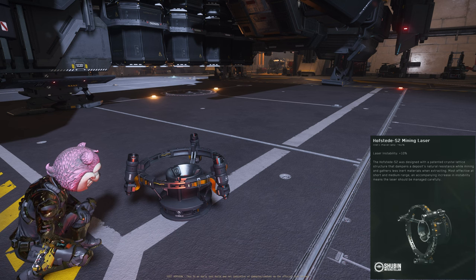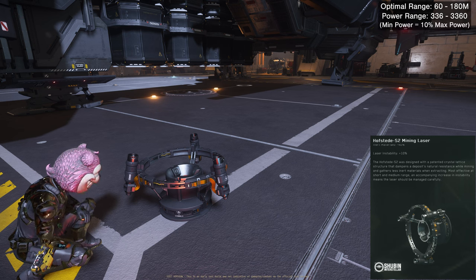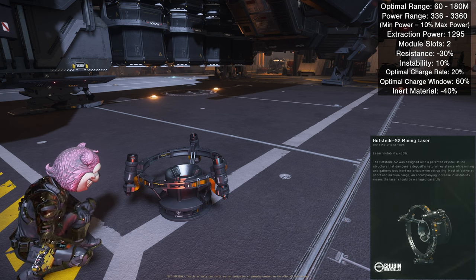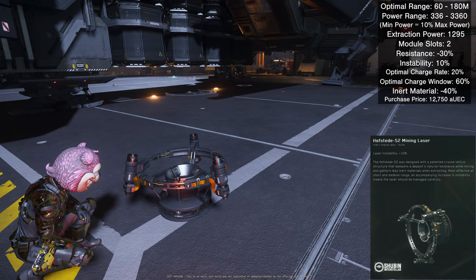This is the Hofstad size 2 mining head — I really dig the look of this one. Range is 60 to 180 meters. Minimum power is 336, maximum is 3360 — minimum is 10% of maximum. Extraction power is 1295, same as size 1. Module slots is 2. Resistance is negative 30%, instability is 10%, optimal charge rate is 20%, and optimal charge window is 60% — all same as size 1. Inert materials is negative 40% vs. negative 30% for size 1. Purchase and sales price are the same as size 1: 12,750 AUEC and 6,878 AUEC.